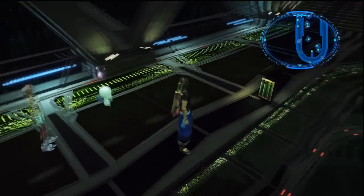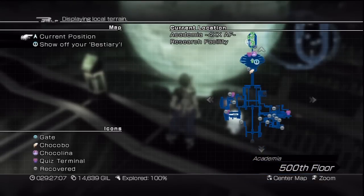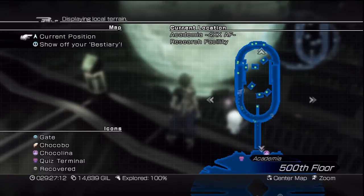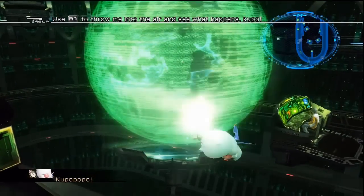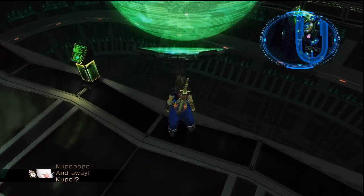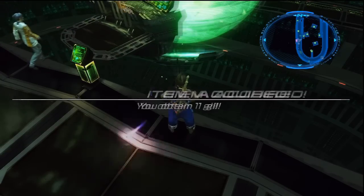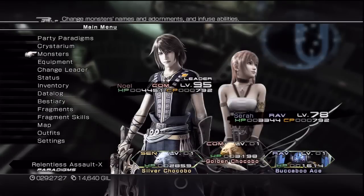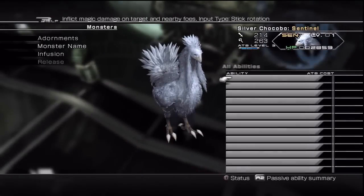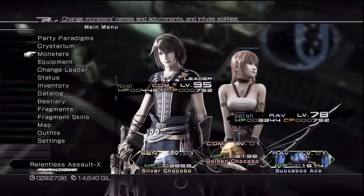This one is the Silver Chocobo. It's one of the best Chocobos you can use for the Chocobo races in Serendipity. It's in Alternative Academia, which you'll end up going to for the main storyline. You need to throw your Moogle into the middle of that holographic projection. You have to have the improved Moogle throw with all of these monsters. I'll show you a video of how to increase it to get the best stats for it.